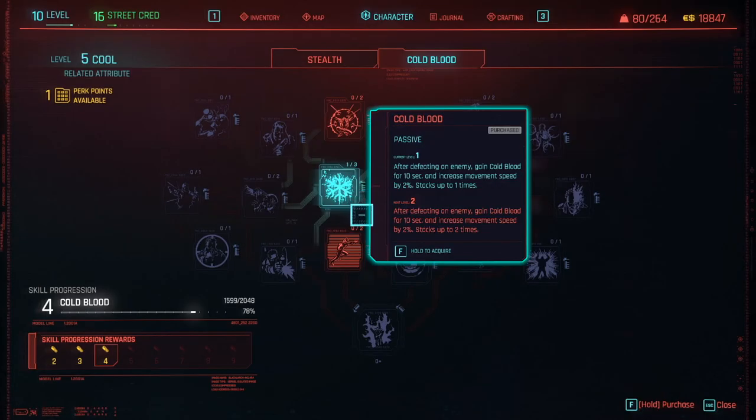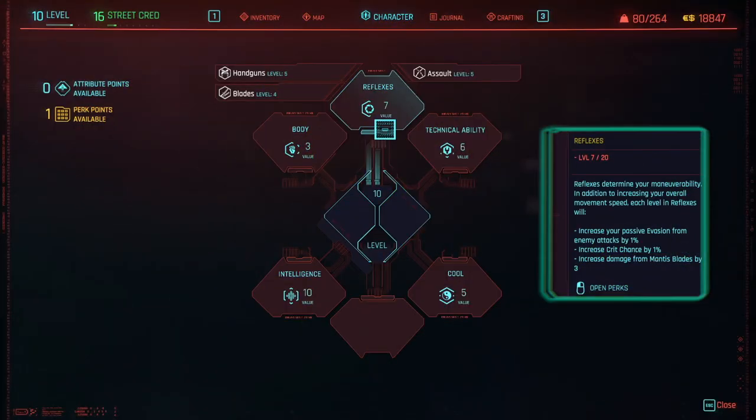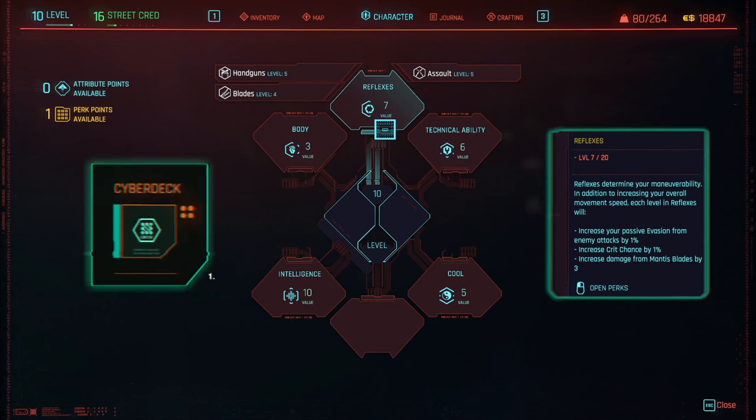Technical Ability is great for opening locked doors and using tech weapons, but it also pertains to crafting. Specking into Cool increases crit damage, stealth damage, resistances, and reduces enemy detection rate each time you level. With Cool, you can also access the Cold Blood passive, which you can use to your advantage to take your hacking to a Super Saiyan level.